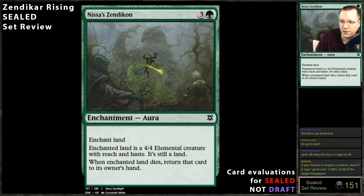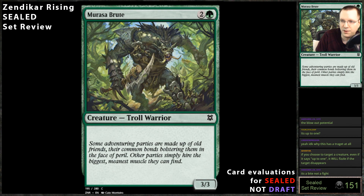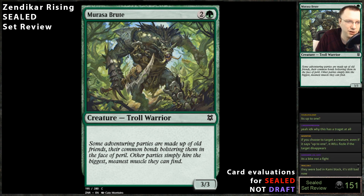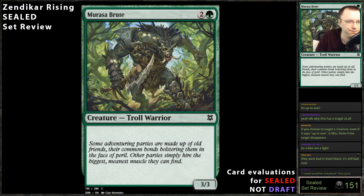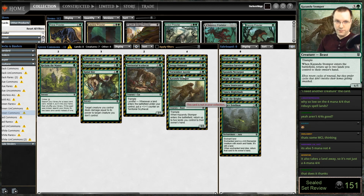Channeling: a front-facing elemental creature with reach and haste that's still a land when it dies and returns a card to your hand — I hate it, this card is bad, do not play it. The two-into-green three-power warrior — you might play it, you might not. The vast majority of the time these cards are just barely playable. The fact that it's actually a warrior is its saving grace. If it wasn't a warrior you'd never play it, but being a warrior means you might play it — not happily, but you might.